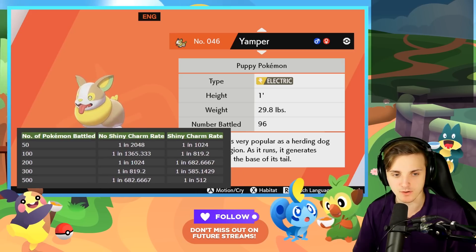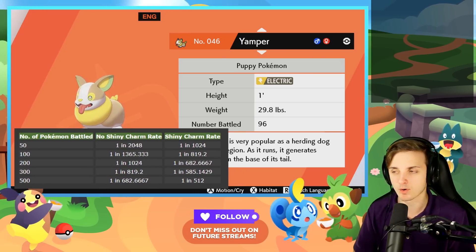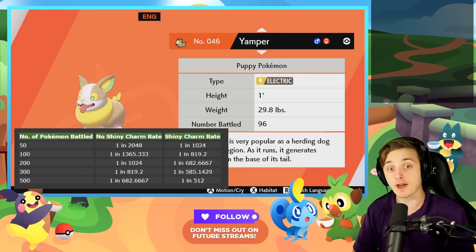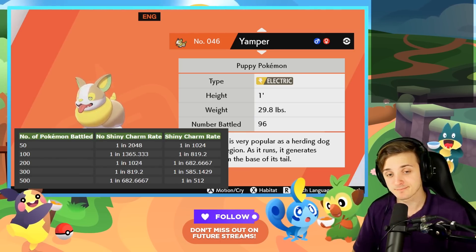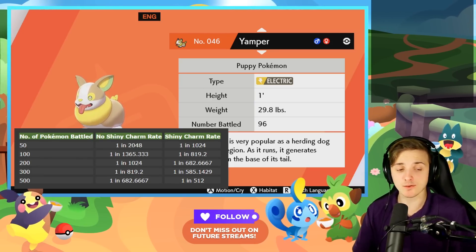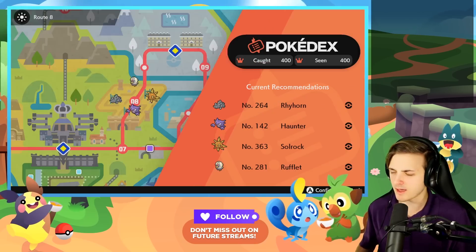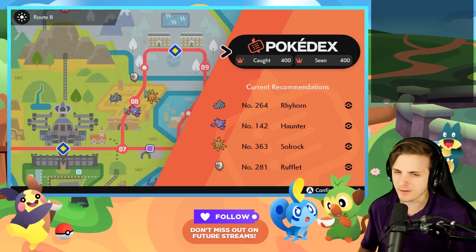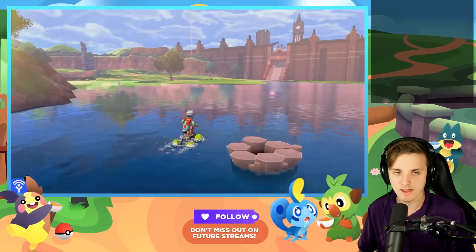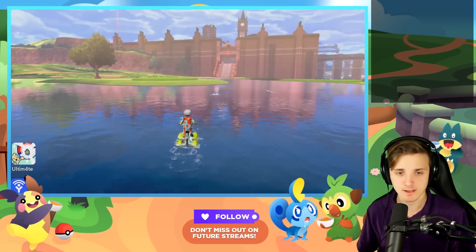Based off this chart, right now we're at one in 1024 odds because I have the shiny charm. But in just four encounters, our odds jump up to one in 819. Your odds get a little better and a little better. You don't even have to chain, which is really cool. This method allows you to go through your game and increase your odds as you go, and throwing the shiny charm in makes it even better.